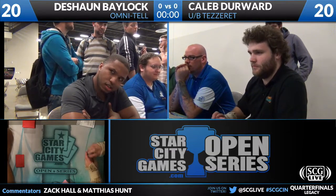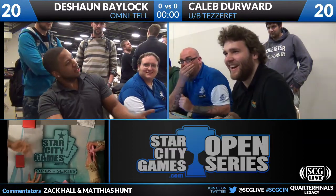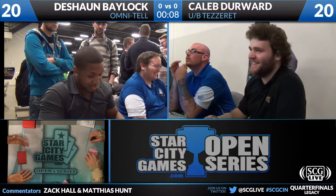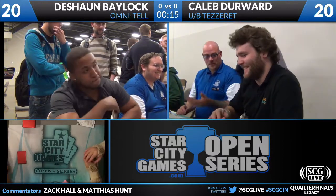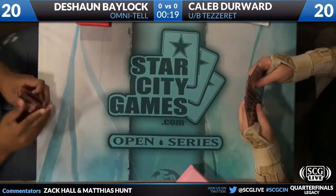Both players look like they have their seven. Deshaun's already kept, not sure about Caleb. Caleb has to be very careful choosing his starting hand. He has to know that Deshaun Bailock can really, out of the gates, just get him. Deshaun Bailock can combo as early as turn two, or even turn one on a good enough hand. Deshaun is just trying to keep a hand that's fast and has most of the combo.